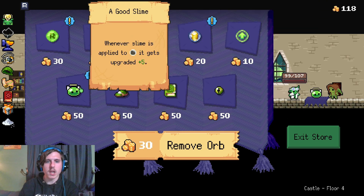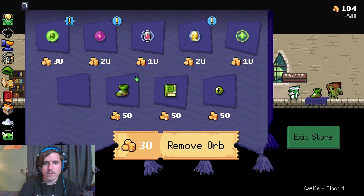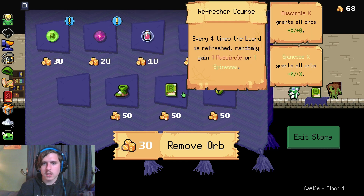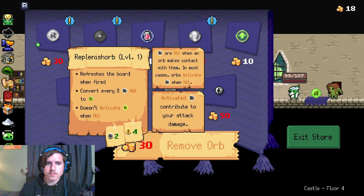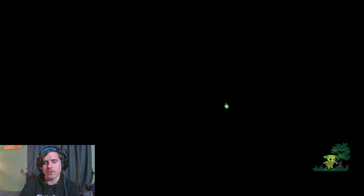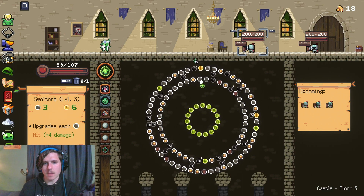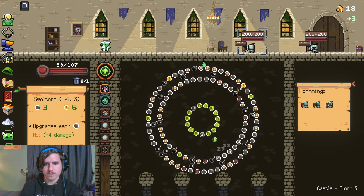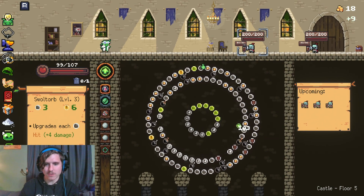Shop. This is new — whenever slime is applied, you get two pegs. It gets a plus five upgrade. Amazing. Memorable — deals an additional 0.34 damage for each peg hit this battle, can target any enemy. That one is interesting. I'm going to take the good slime. I'm also going to take this, and that'll be it. I've got a good feeling about it. The healing during exploring is always nice. I can definitely make up for the potential lack of healing that we get sometimes. And the damage for misadventure — that'll also be nice.